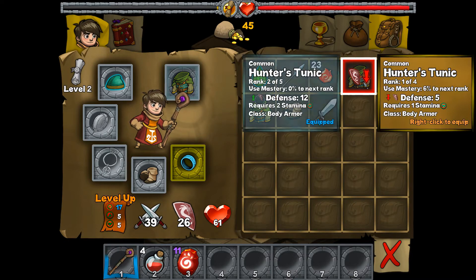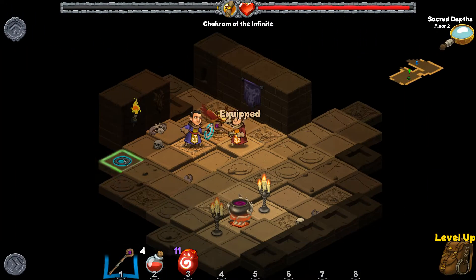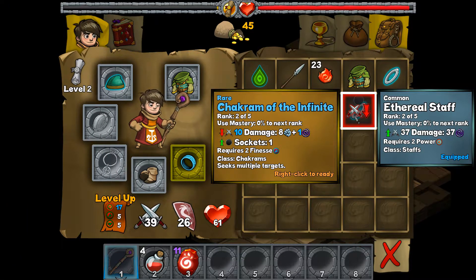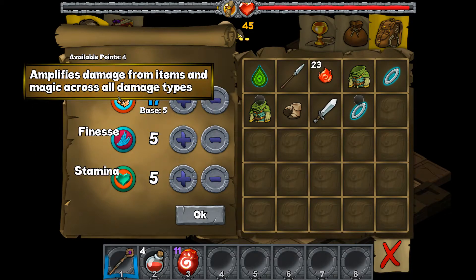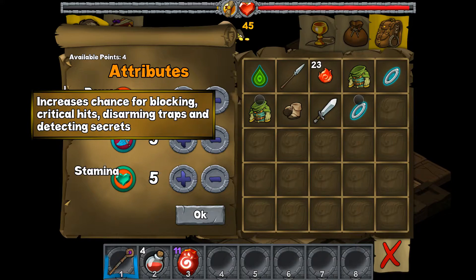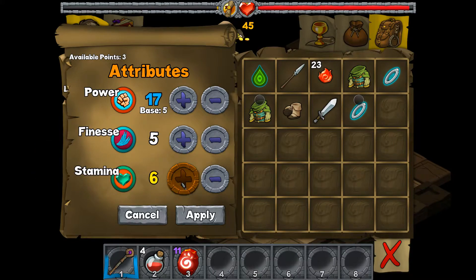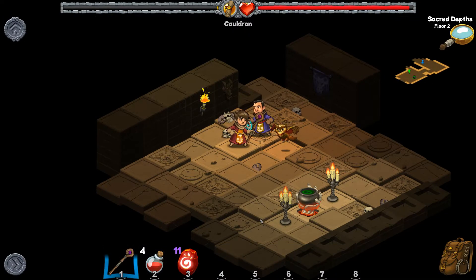The Chakram of Growth is lower damage — it's a ranged weapon. The boots are a downgrade. Let's level up. Power amplifies damage from items and magic across all damage types, including weapons. Finesse increases the chance for blocking, critical hits, disarming traps, and detecting secrets. Increased health helps absorb damage. We'll do two points in one and one in Finesse, since that might affect what weapons we can equip later.